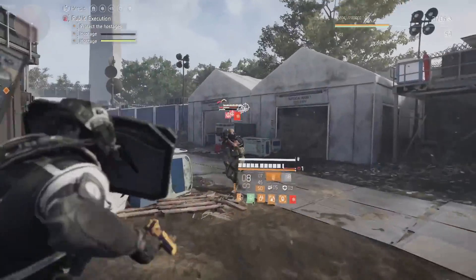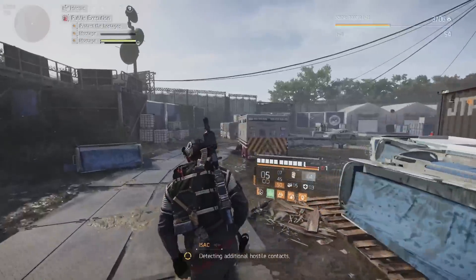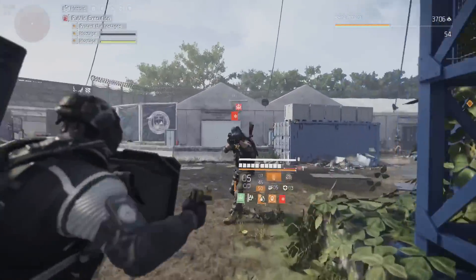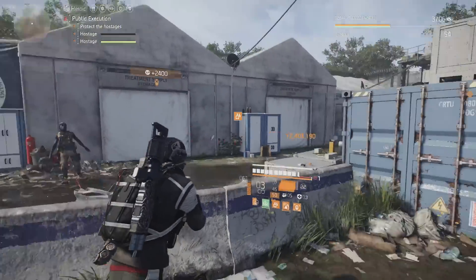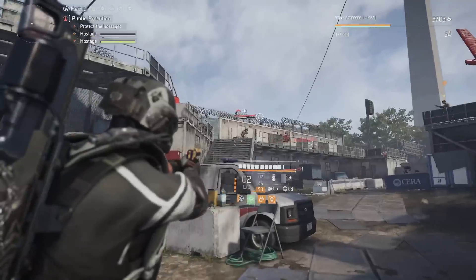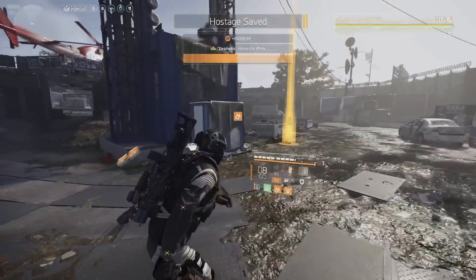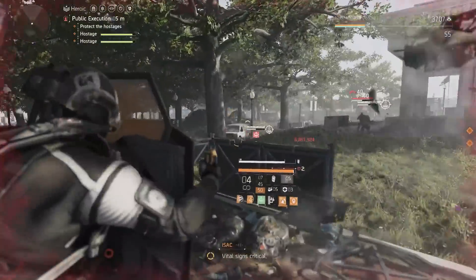This is also done on the hardest difficulty — heroic — with five directives out, so you won't be hindered with any type of playstyle. This build is built around five directives, being able to do those but also being able to one-tap enemies and finish activities fast. Most of these activities have one, max two waves, so you clear one wave, get another wave, and you're done — then you head to the next one.